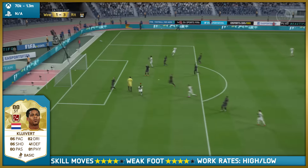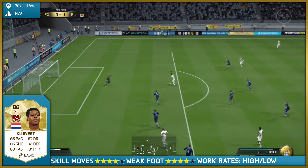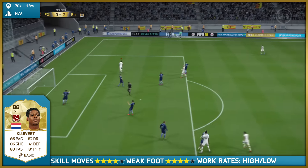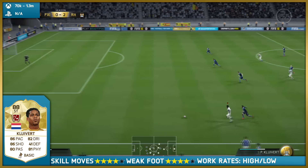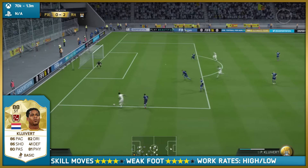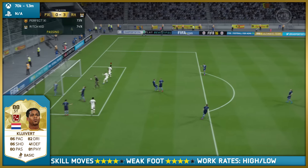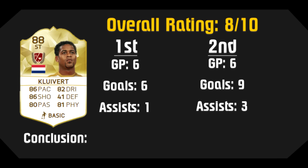He doesn't get back on defense — he kind of just stays behind. I use 'stay central' for my tactics, so he stayed central for me. He didn't get in behind really, but that's not a problem because his pace is just going to outrun everyone. He used his power and strength too — get a nice little assist here to Aubameyang. Looking at my first summary, I had him at an 8 out of 10. You can see the first and second game stats — scored three more goals and had two more assists. The second go-around he was just much better.